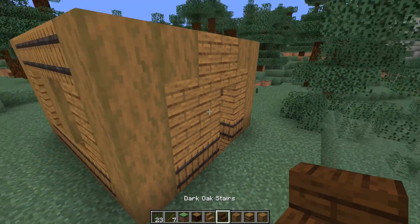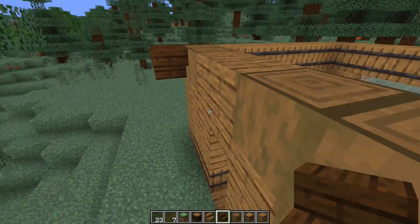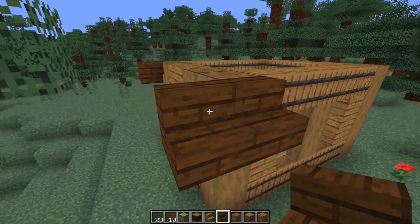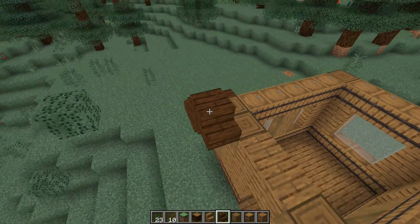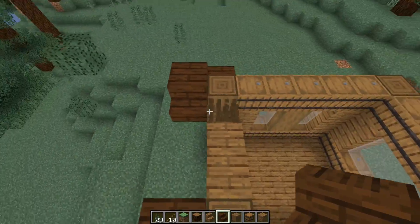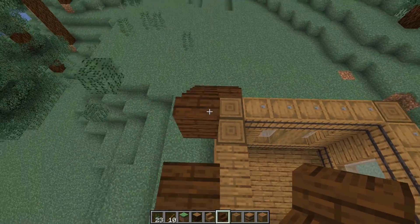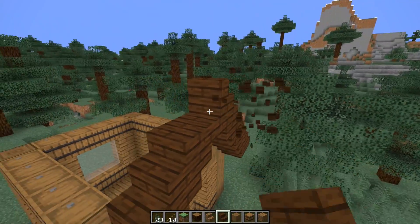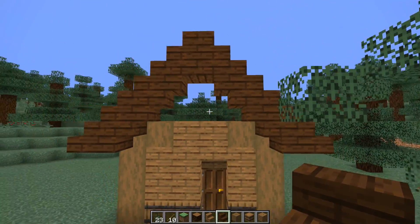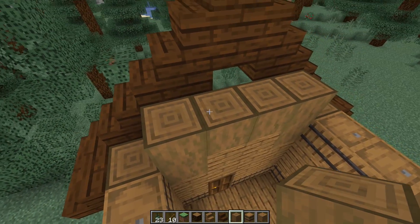Now it's time to add that dreaded roof — the bit that a lot of people struggle with. We're going to start with a classic A-frame with an overhang on the side of this stripped spruce log, and we'll simply follow the staircase upwards until they meet in the middle. In theory, if you've added four blocks here, these should meet in the middle like so. That leaves a little gap there which we're just going to fill in with some stripped spruce logs.